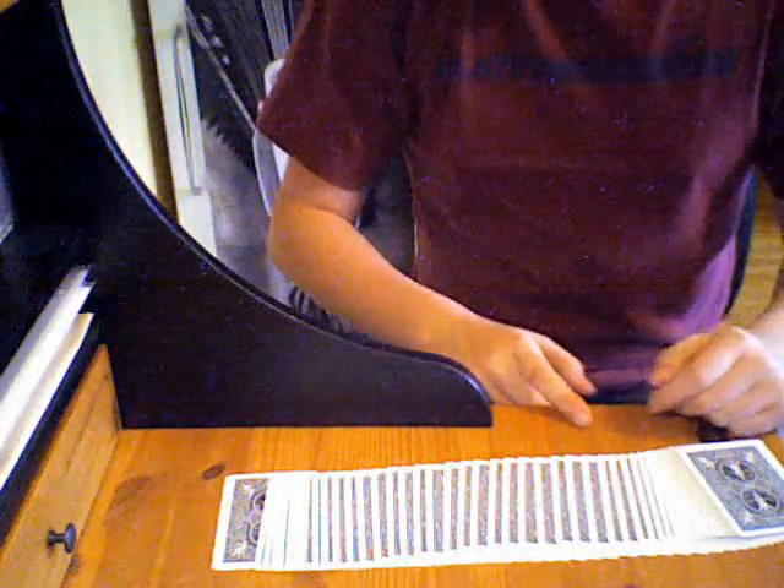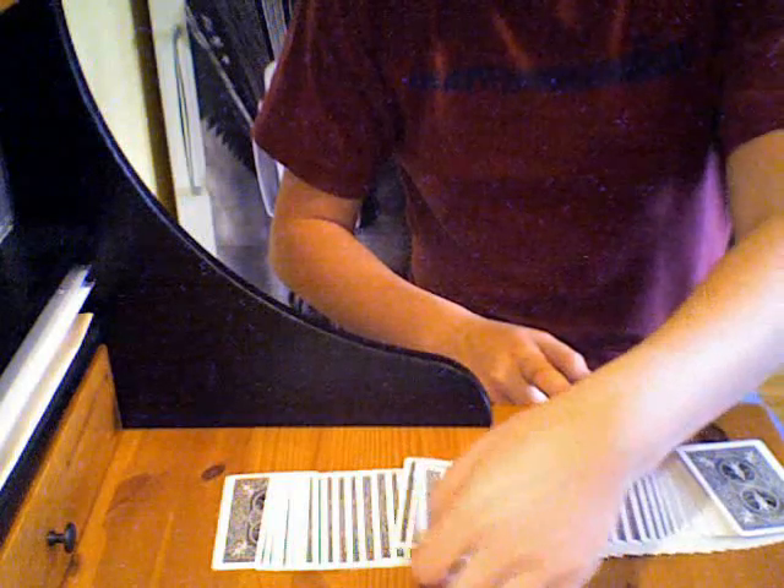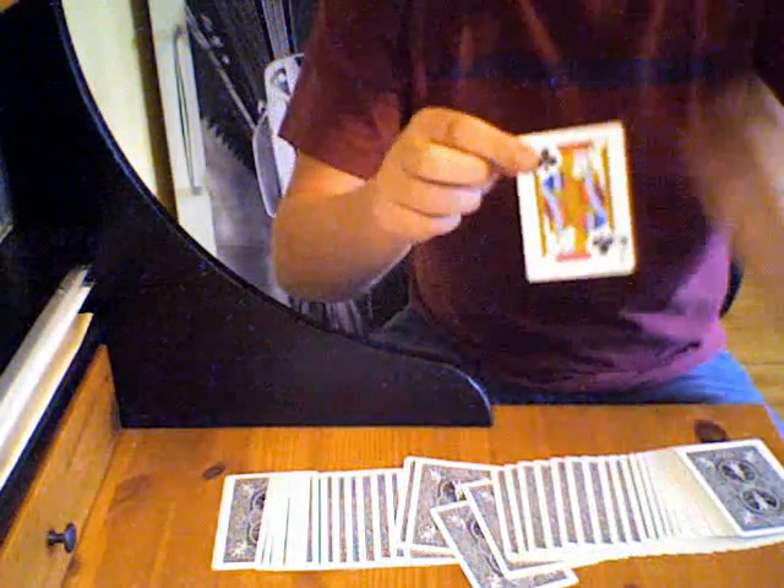We've got a deck of cards here. We're going to take a random card — let's say that one. We've got the jack of clubs. I'm just going to put it right there for now. We're going to cut to about halfway through the deck, put the jack of clubs there, and we're going to make one, two, three cuts. We're going to give it a shuffle — and no, your card is not on top, as some people may think.